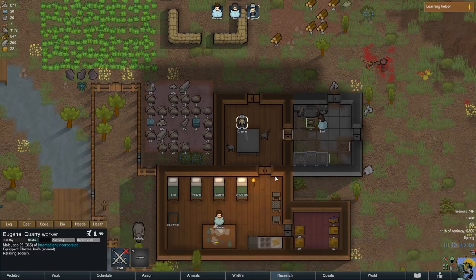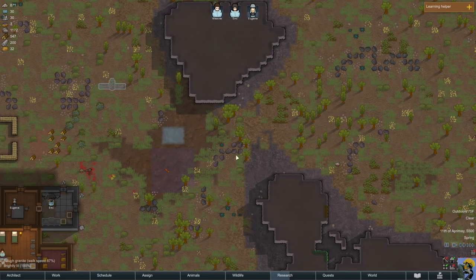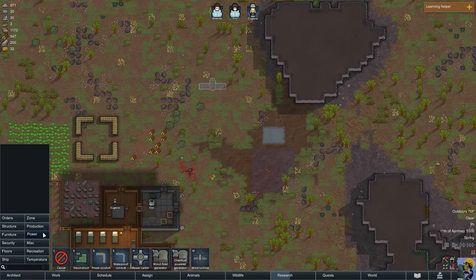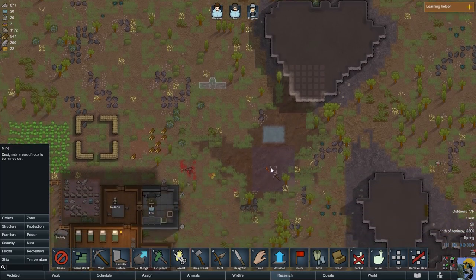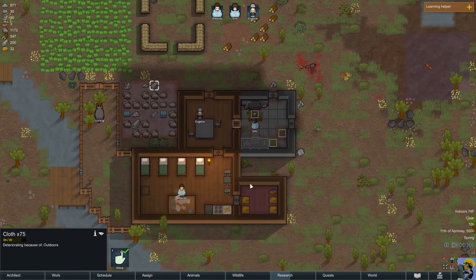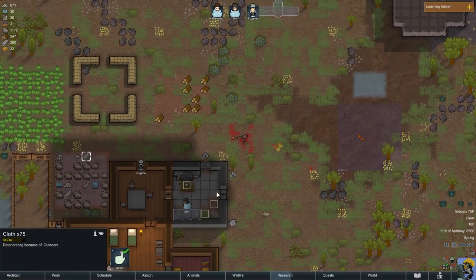What are you up to, dude? You're relaxing socially — yes, you are. What is this? Undiscovered granite. Do we need granite? I guess we have this stone — can you mine this? Do that. The cloth is deteriorating because it's outdoors, so it's also going to be time to make a cloth stockpile.